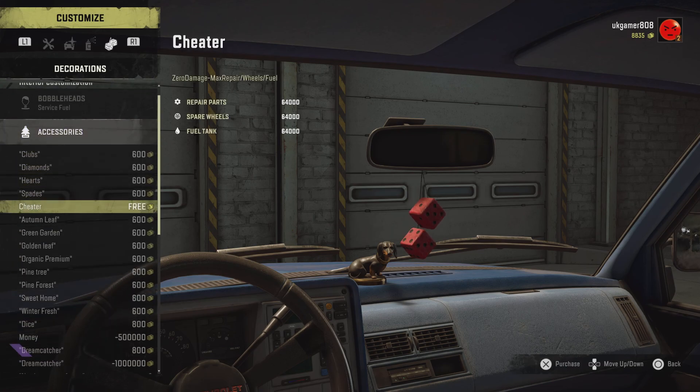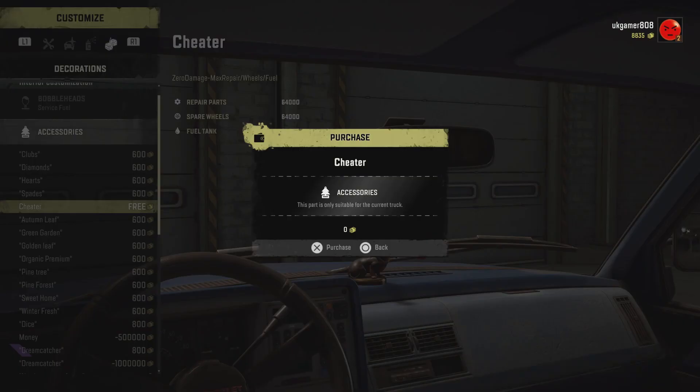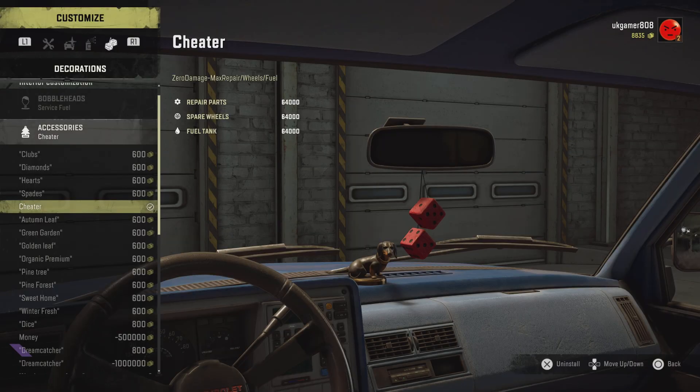Then go to accessories, click on that one, scroll down and you've got the Cheetah one which gives you 64,000 of everything. So if you want a bit of OP then you can have that one. Select that and it will be on your vehicle as well.